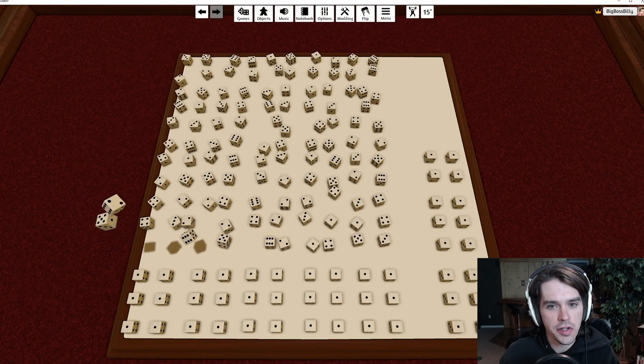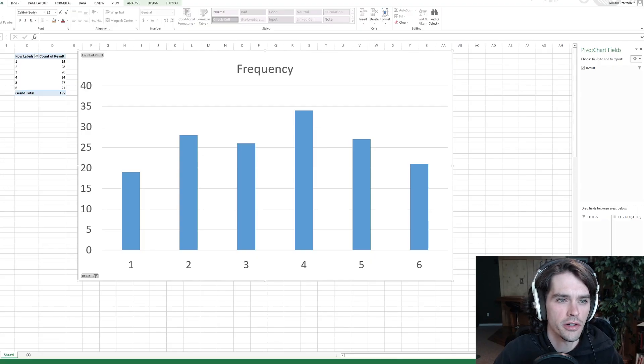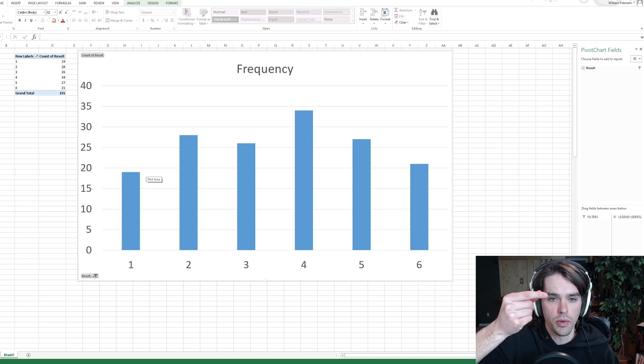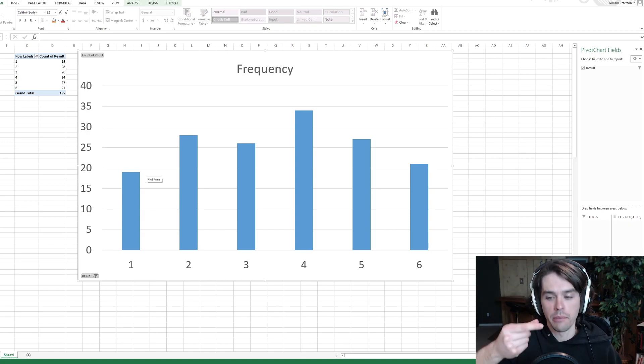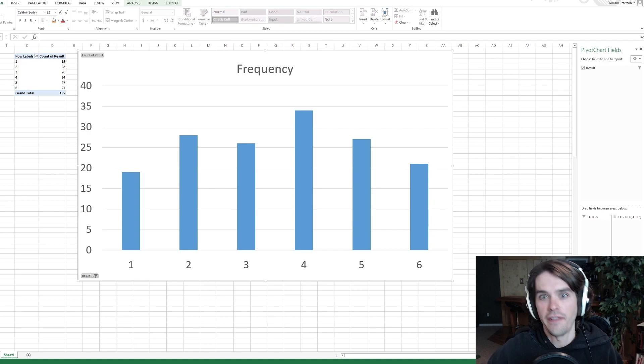I also stacked tons of dice, rolled them all, and did a statistical analysis to see if they produce approximately equal results of one through six. Out of 155 rolls, the frequency distribution looks fairly random. What's especially important is all the dice started on the one face — if it relied just on physics, I think the odds of one landing face-up would be higher than the others. We definitely don't see that here. I'd probably need 1,000 rolls and a statistical analysis to determine with 95% likelihood that this is truly a random distribution, but this is enough for me — plus the frame-by-frame data — that there really is random number generation every time you use the R button in Tabletop Simulator.